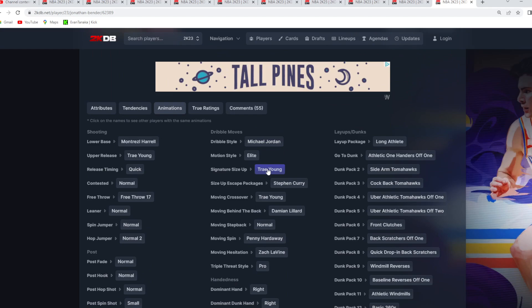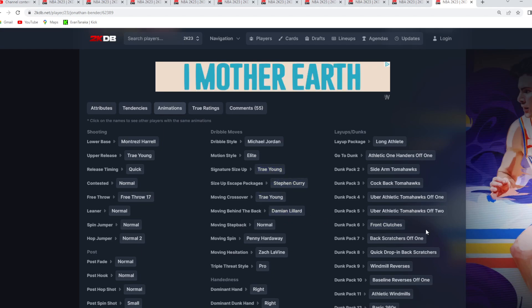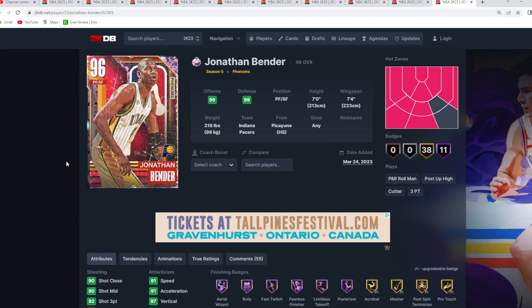He's got the MJ dribble style, the Trey Young size up, the Curry escape, Dame behind the back, and really good dunk packages across the board. So this card for under 10,000 MT is the 10th best budget card.